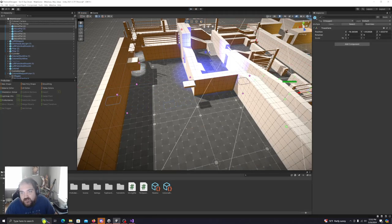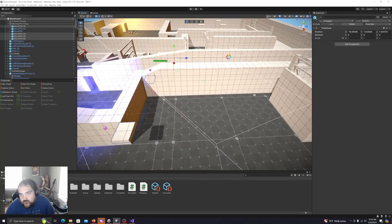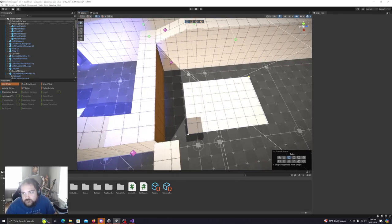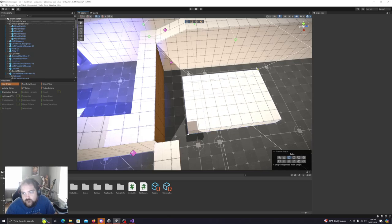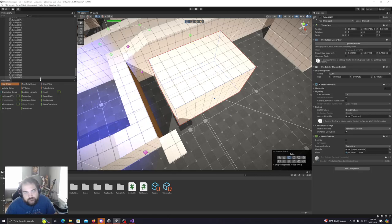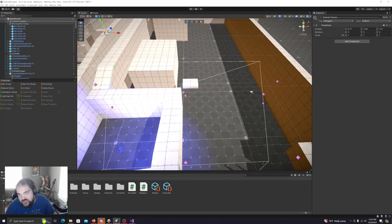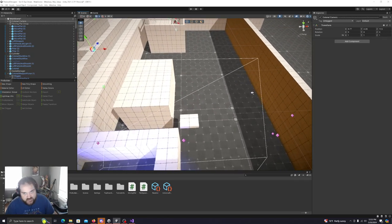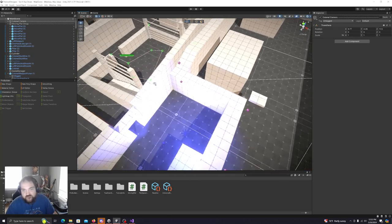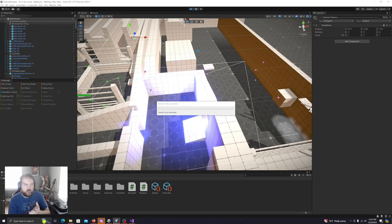From here we can maybe have a new shape where you have to jump on it. We have to keep in mind this is going to be the top-down perspective of what we're doing. I think we're in a good spot — let's just play this and see how it goes, and if we need to continue working on it more, we can. Let me maximize the game first.